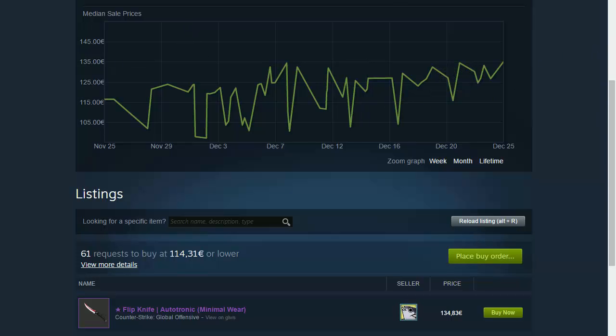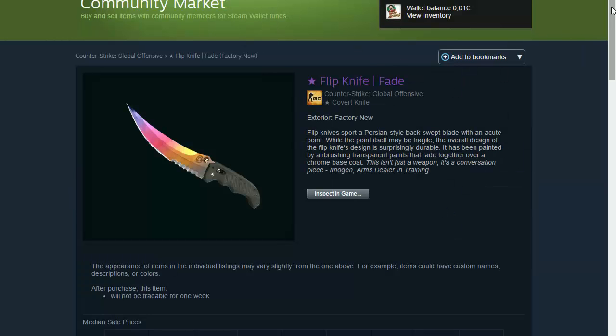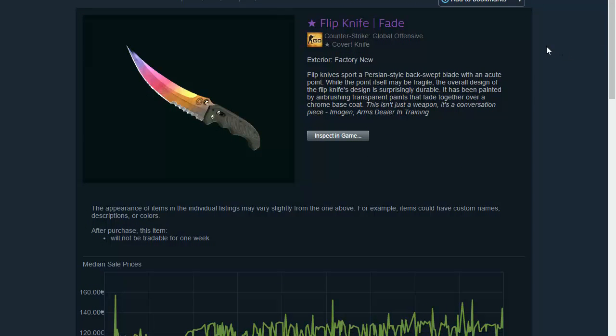Let's hop to another knife — still a Flipknife. We're talking about Flipknife Fade. It's really beautiful in game, really easy to trade, and if you want to sell it again it's really easy. All the knives I'm talking about right now are knives that you can easily trade if you want to be a trader in the future. The Flipknife Fade is one of the best knives I've ever had — I really do like it and I wish I had it again in my inventory.